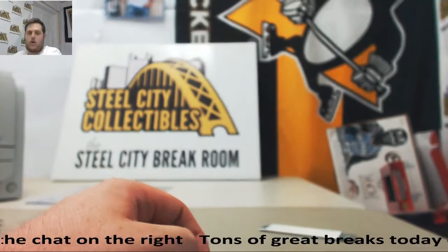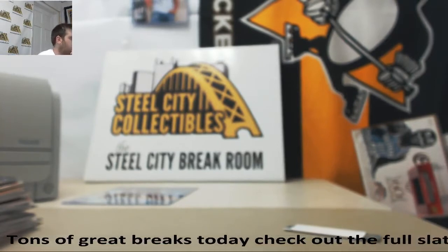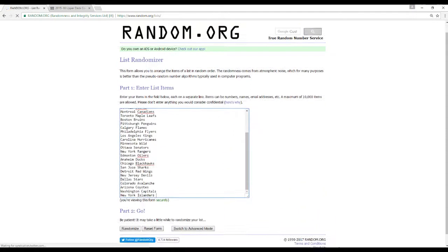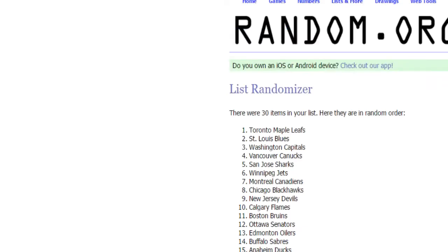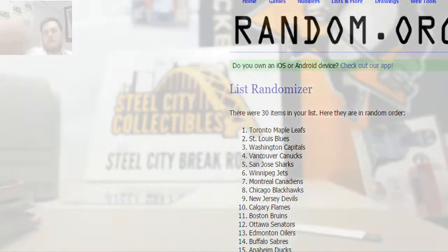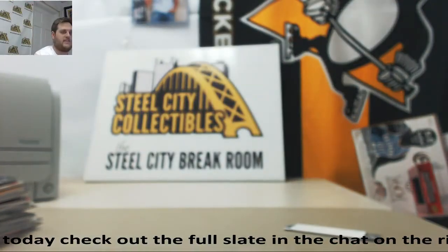Don't think I have anything to randomize card-wise, so we're just going to go right to the game. All 30 teams again, randomized up to the fifth time — winner is going to get the McDavid 8x10. Cool little prize for this break. And the winner is the Toronto Maple Leafs. Going to the Leafs — see it five times: Toronto Maple Leafs. If you're in the room and have the Leafs, let me know. Nice hit for the Leafs — give them the McDavid 8x10. Thanks for the break, and we'll get this packed up and shipped out for you guys. Thanks everybody, bye!